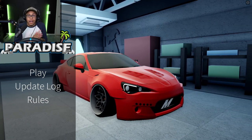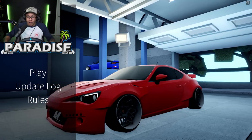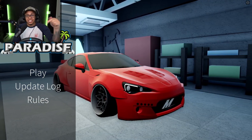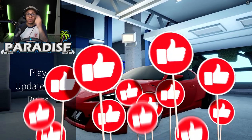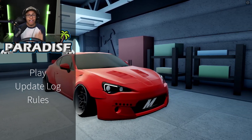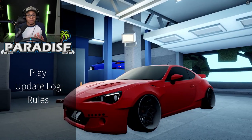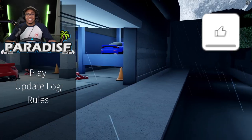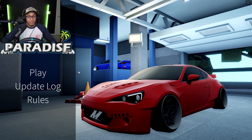What's happening Game Time crew, welcome back to Game Time with Kyle! Today we have the steering wheel setup for Drift Paradise — we are playing with the Logitech G29 in Roblox Drift Paradise. Before we get started, smash that like button, hit that subscribe button if you're new, and click that notification bell. I've got more driving episodes with the steering wheel coming for two other video games after this episode, so let me know in the comments below.